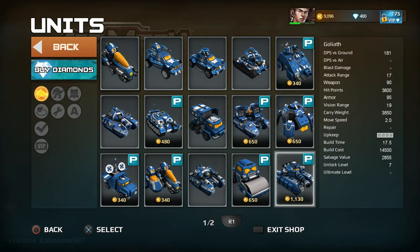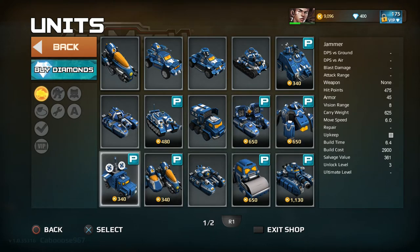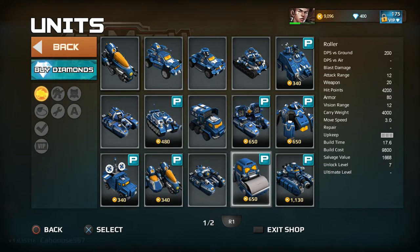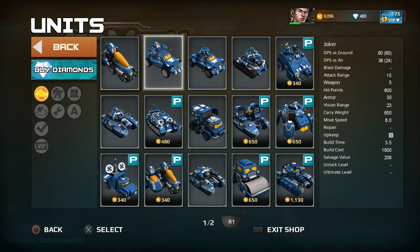Then there's some utility stuff. The more expensive units are when buying, the more stats they'll have but also a higher price. For example, two units are practically the same thing, but the Joker has an 1800 build cost and 3.5 build time, while the upgraded version, the Jackal, does more and has better stats.